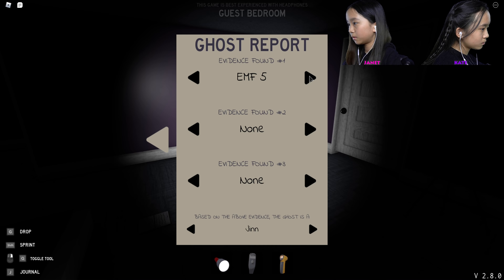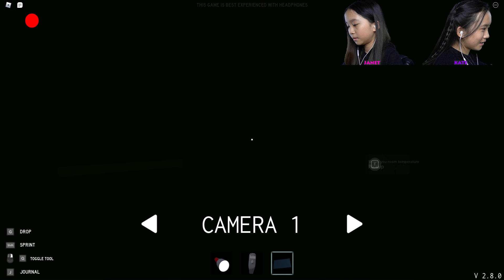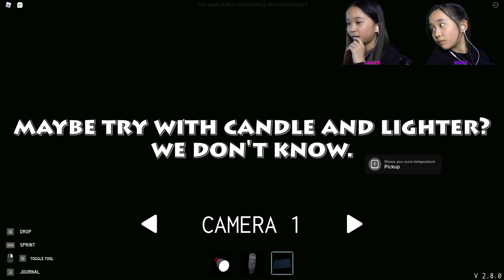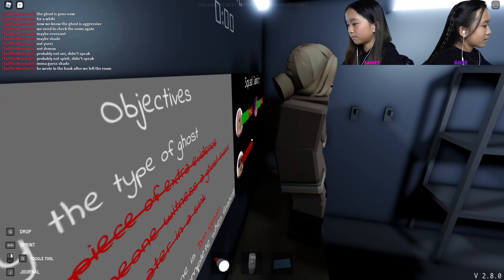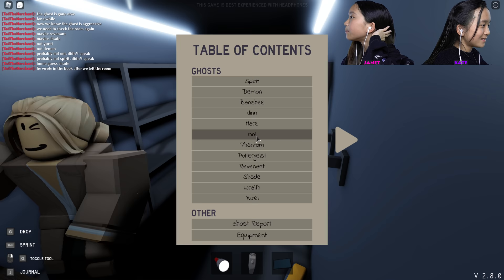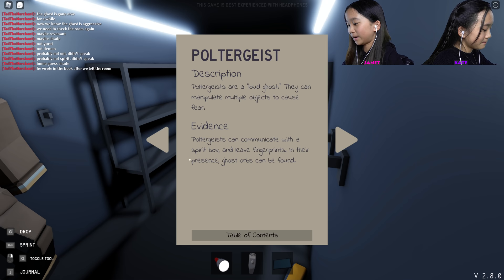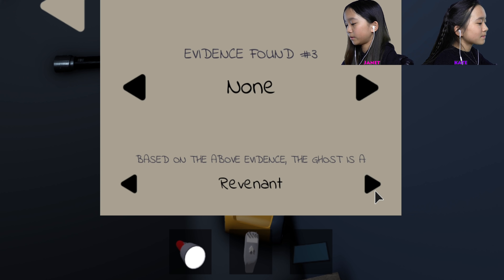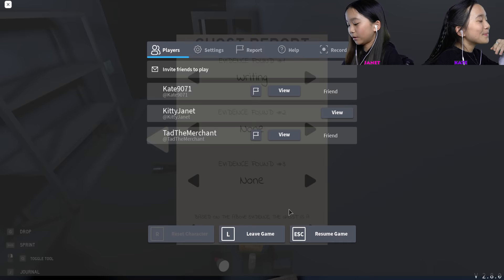Okay, let's go. That was spooky — look at the tablet. I can't see anything, all I see is blackness. There's no light. Okay, so that was all the ghost options. Ted said maybe Shade and maybe Revenant — so it's either the Shade or the Revenant, probably. Ted said it wrote in the book after we left the room. I'm thinking Shade. Okay, wait — I need to put it in my ghost report. Ghost report: Shade. This is all the evidence we had — writing. Janet, I may have saw an orb but I'm not sure; it went by too fast, it may have been the glare of the window.